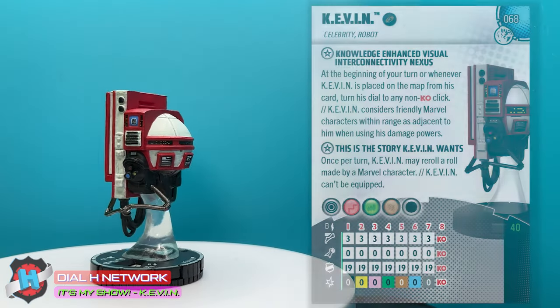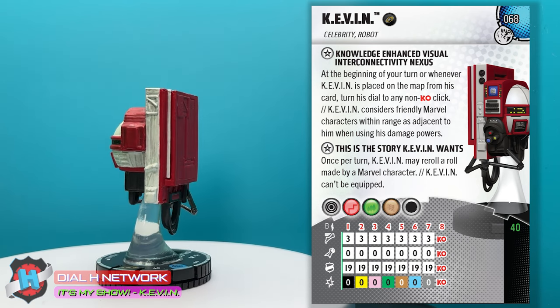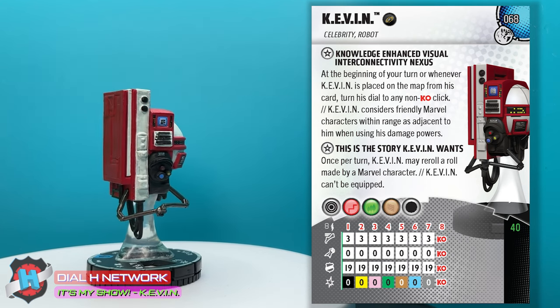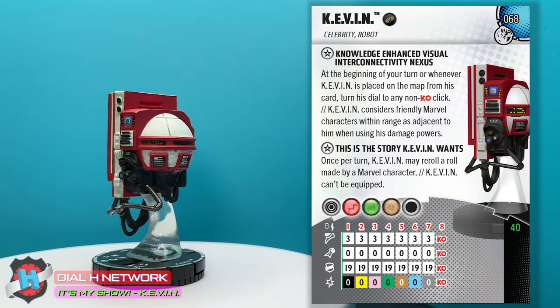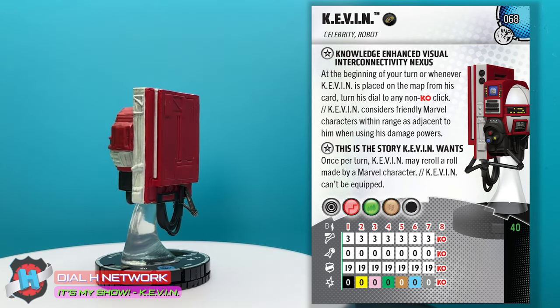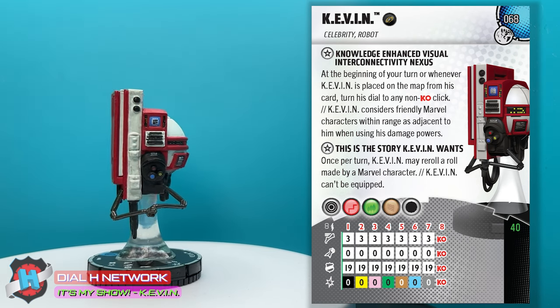Kevin clocking in at 40 points. He's got 8 range. He sees through elevated, hindering, blocking characters — cannot hide from Kevin, he sees all. He's got 3 speed his entire dial, 0 attack his entire dial, 19 defense the whole dial, and 0 damage. And then he's got just a bunch of random damage powers — all very good, support-y damage powers that we like to see on a character.